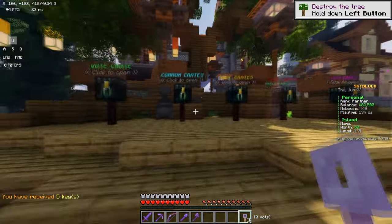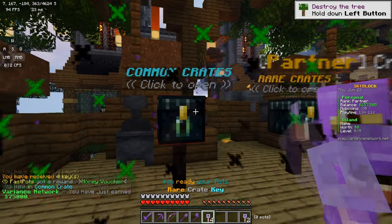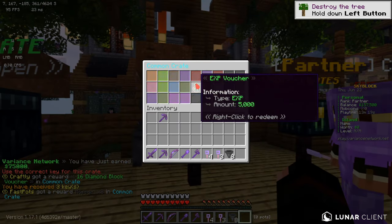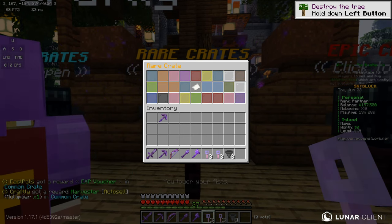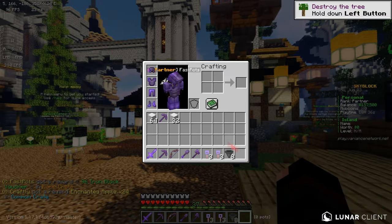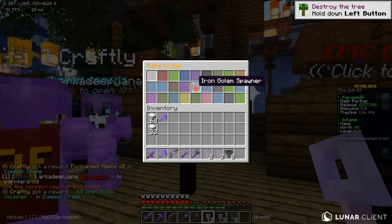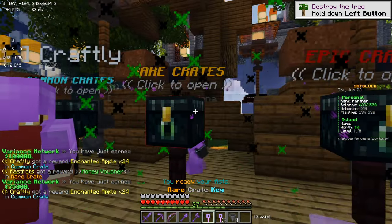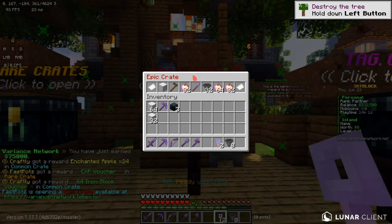Oh my God, he just gave you some as well. I just got 75K. I got some hoppers — that's pretty good. XP. Epic rare. Harvest of home. Auto sell. Oh wait, I just got a 90 iron block voucher. Elytras I wanted. Let's quickly see what else. We got some XP. A bit more XP. And then we're going to go ahead and open the epic crates right here.